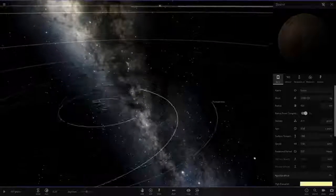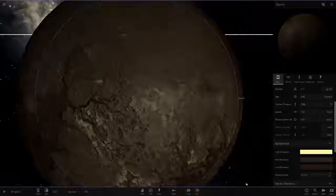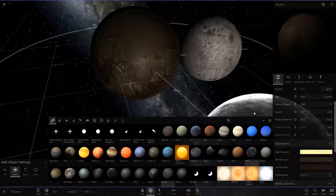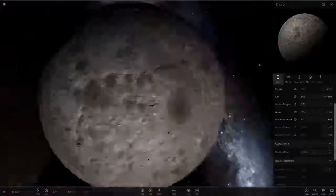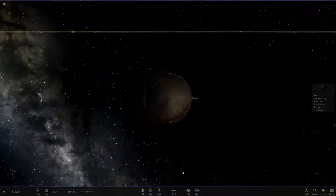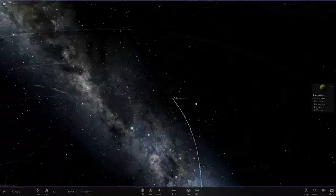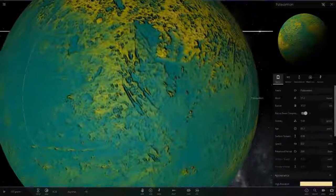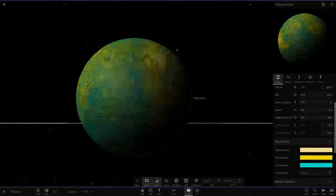Then Palinuneon — aqua, yellow, and green mixture, nice looking object in studio mode. Then Sebi — green is the superior color here, cool green and blue. These temperatures won't be accurate since there's no star in this standalone simulation.